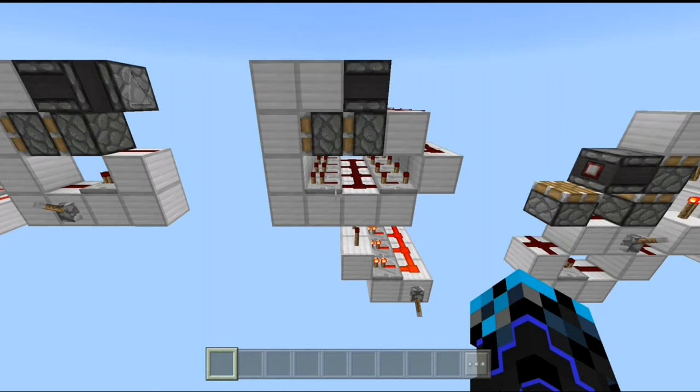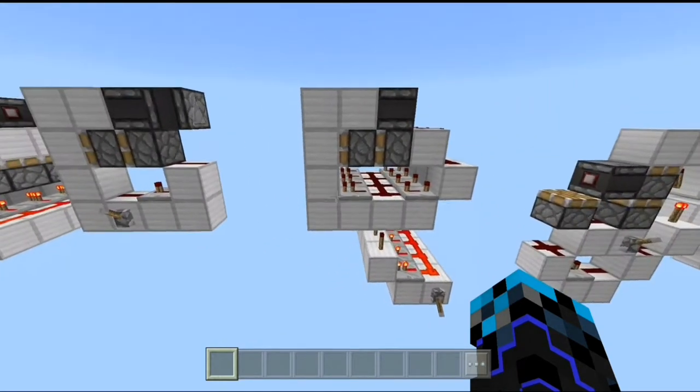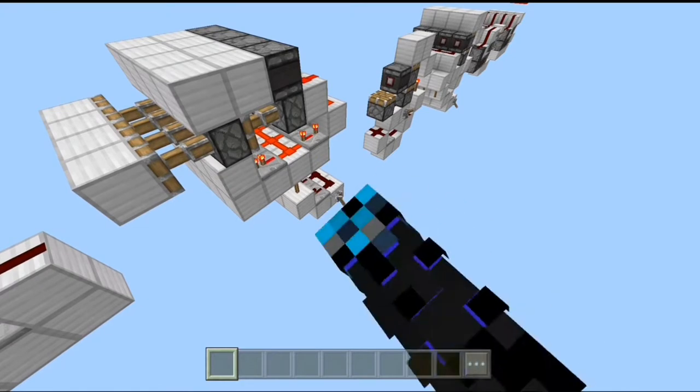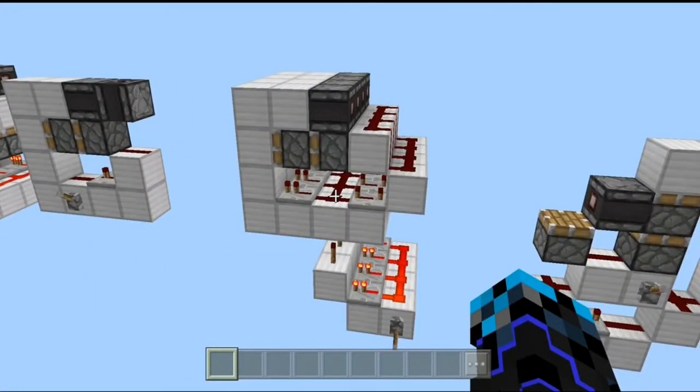The sixth design on our list is this stackable flush-with-the-wall double piston extender. If you flick this lever we can see the extension, and if you flick it again, the full retraction. This design also needs no instruction — just pause the video, observe it, and copy whatever you see on the screen.